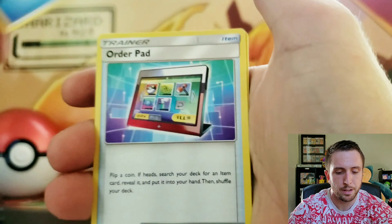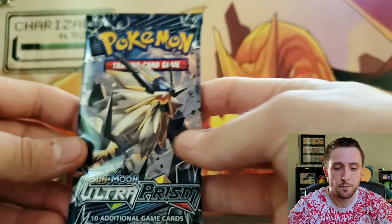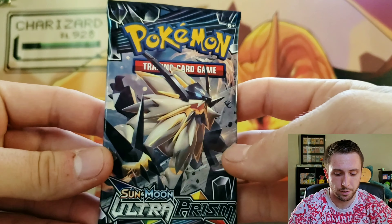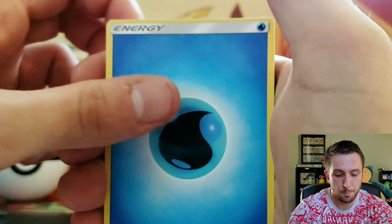I have opened up very little Ultra Prism on this channel, to be completely honest, and my luck for this set has been bad — no pulls. I don't know what it is, but this set is just not for me. But I saw a sealed Trainer Box and I just had to go for it. We got a Gible, a Lily Reverse Rare again, and a Fan Rotom non-holo. Three packs down, five to go. We have a Dusk Mane — I would love to pull that guy.